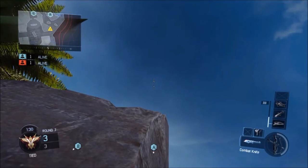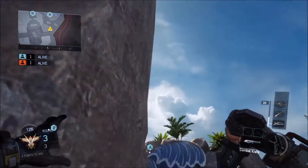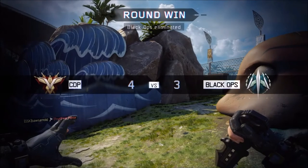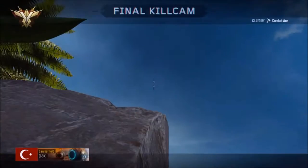For the second spot you have to go here and stand in this corner against this big rock, just look all the way up to the A bomb again above the A bomb sign, and just throw your tomahawk and then you will get the kill.